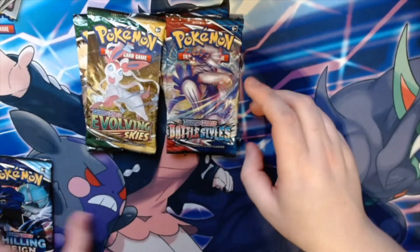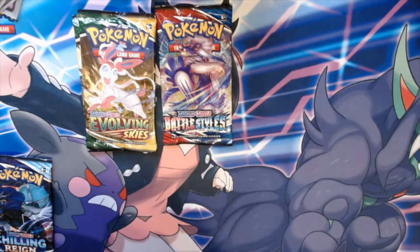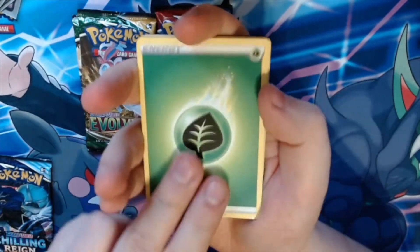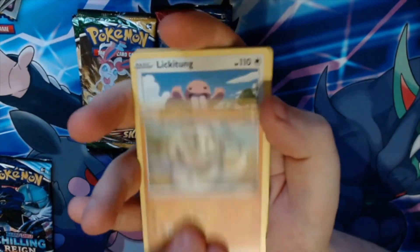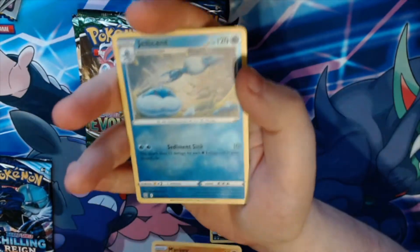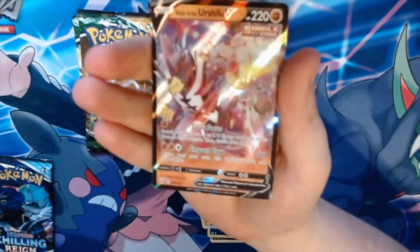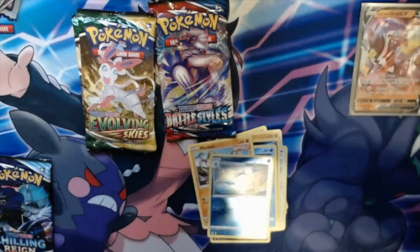Moving on to Battle Styles. I believe for Battle Styles, all I have left to get is pretty much old cards for the collection. The energy is leaf. We get Omkro, Zedra, Weepinbell, Silicobra, Lickitung, Alolan Dugtrio, Orsi, Mankey, Jellicent, a reverse holographic, and a Single Strike Urshifu V — very nice, not the alternative art one, but good nonetheless. So that's our first real pull of the day so far.